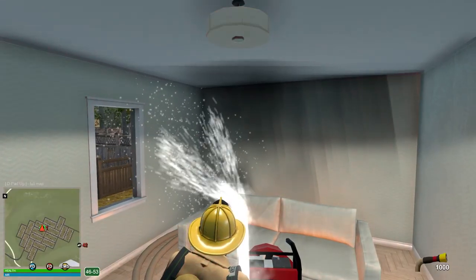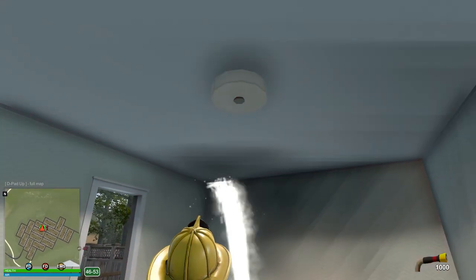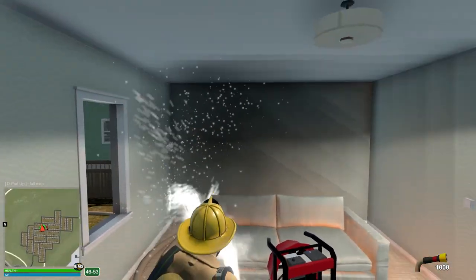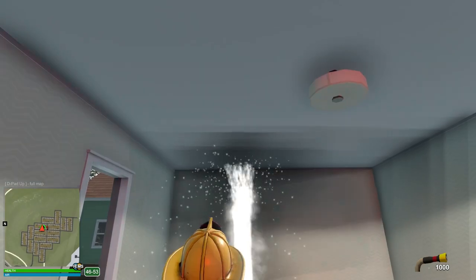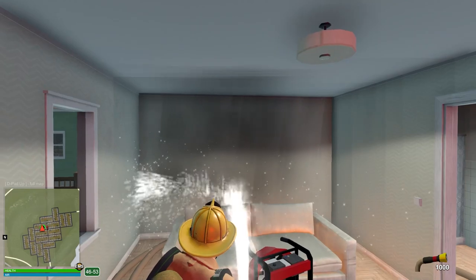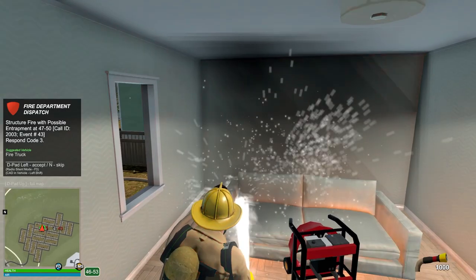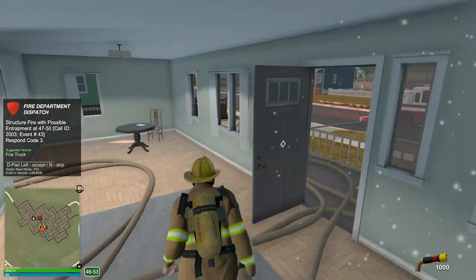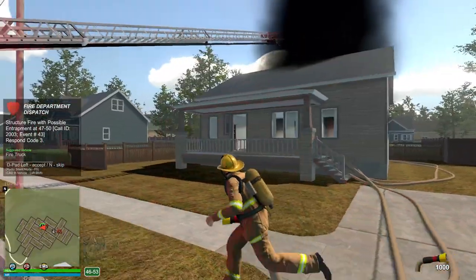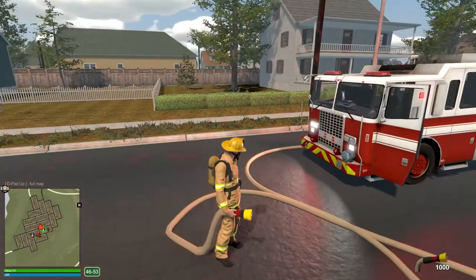I've poured water on this like no tomorrow from every angle — from the roof, from inside — I put the fan on it, I've done everything I know. I can't get the smoke to go away, can't get the fire to go out. I'm completely stumped. We're just gonna call it — screw it, it can burn. We saved the people, got them out of there. The house can burn down as far as I'm concerned.